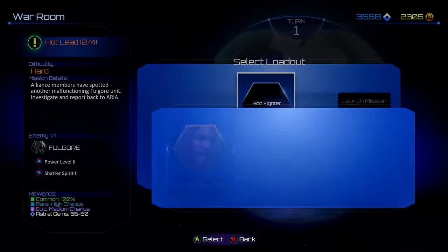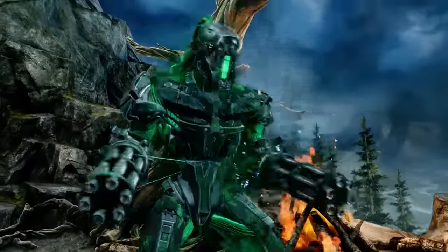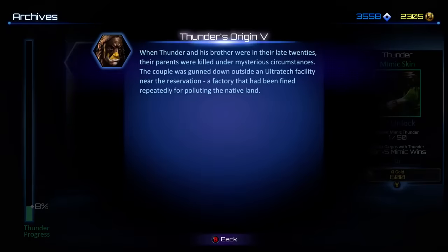Alright, with the news out of the way, let's go over the patch notes. Keep in mind that we're only going to go over the changes to characters. Specific bug fixes can be found on our website. First up is Shadow Lords: there are now four new story missions for Tusk, Kilgore has finally been added to the mimic pool, and there is an increased chance for getting dossiers throughout all of Shadow Lords.